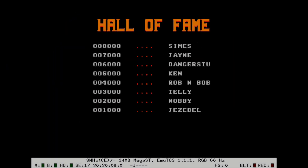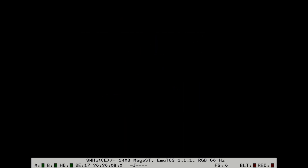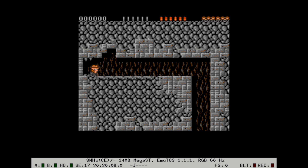Welcome to Rick Dangerous, a game where you play as a guy named Rick Dangerous, and you go through dangerous things. This game was released in 1989 by a group called Core Design, which went defunct in 2010. It was released for a bunch of PCs, but the one I'm playing here is the Atari ST version.